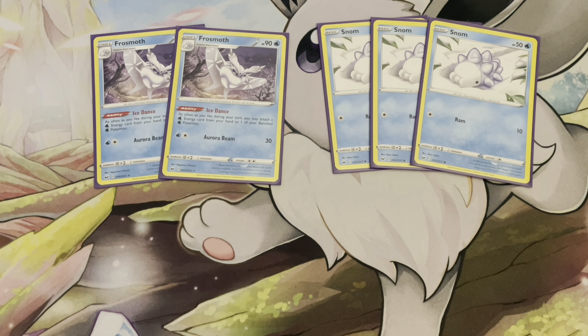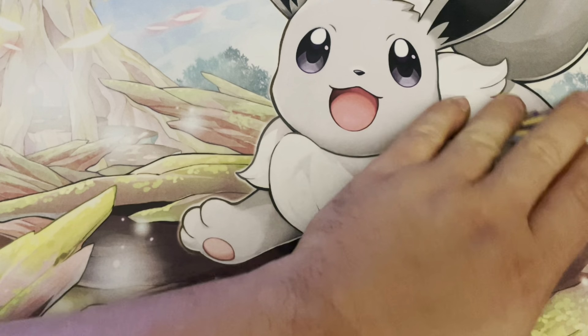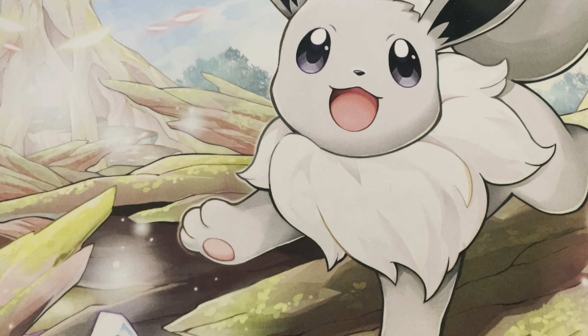Frosmoth is pretty average in everything except for its ability, Ice Dance: as often as you like during your turn, you may attach a Water energy card from your hand to one of your benched Pokémon. That's a really good ability — it's what makes this deck tick. Frosmoth has 90 HP, two retreat, no resistance, weakness to Metal, and Aurora Beam for a Water and Colorless for 30. You're not going to be attacking with this — it just camps on the bench.